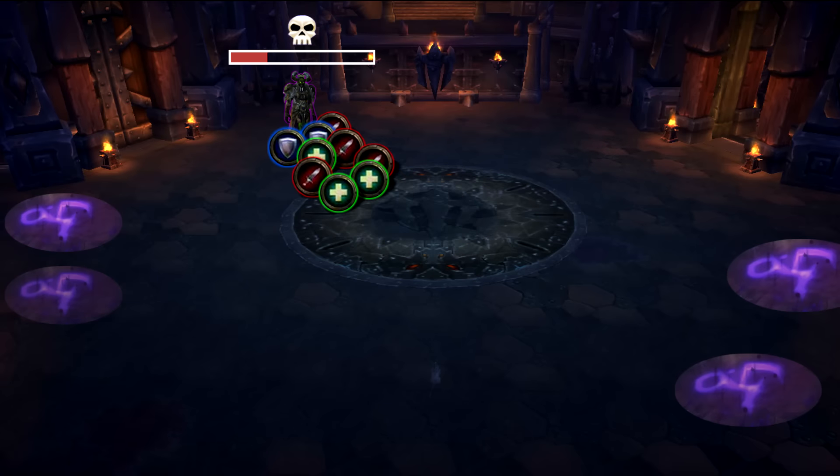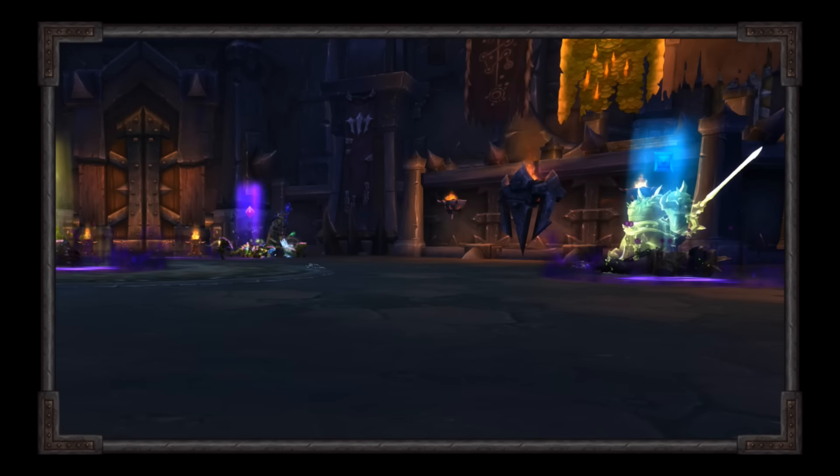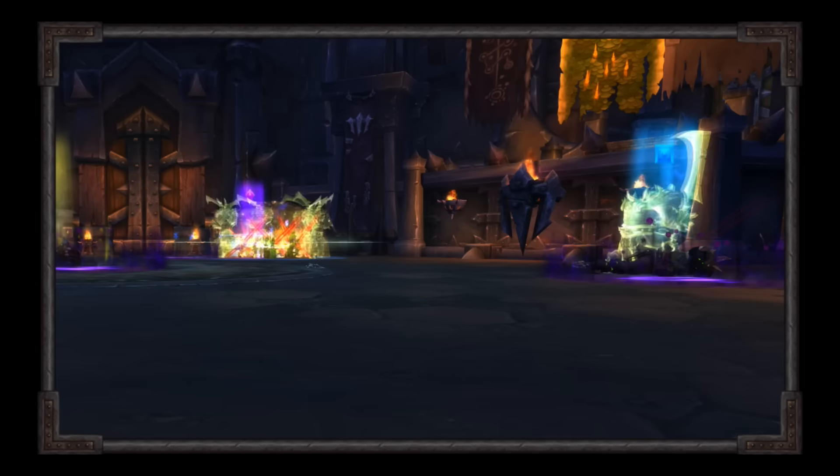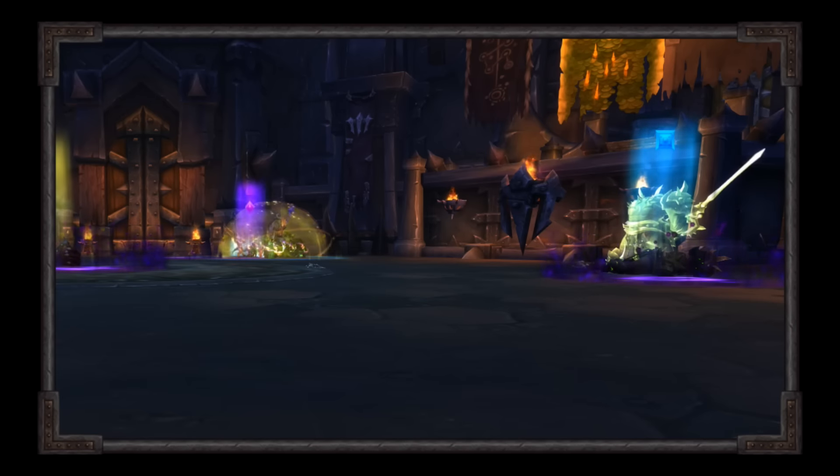When Dark Whisperer is alone, have your raid stack up on her. Once she hits 30%, she will debuff half your raid with Mark of the Necromancer and she will stop casting Reap. Your entire raid will have a debuff very quickly. Healers try to keep everyone topped off and keep up with the dispels.